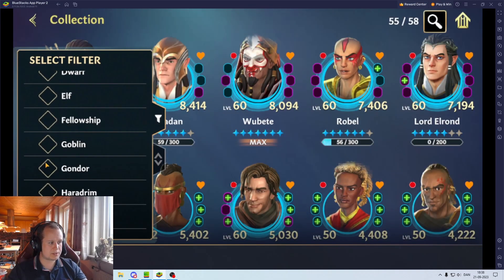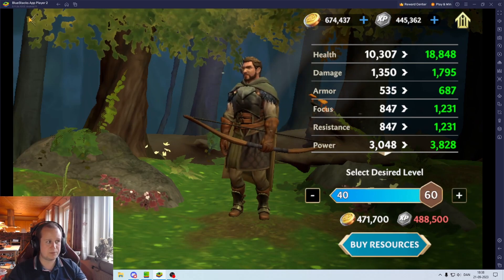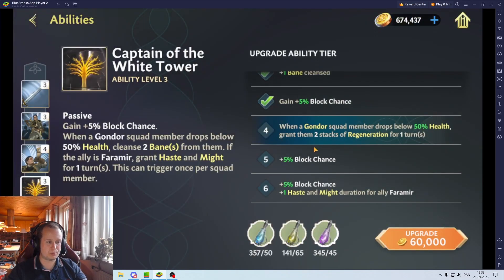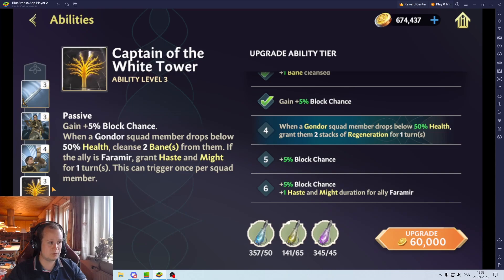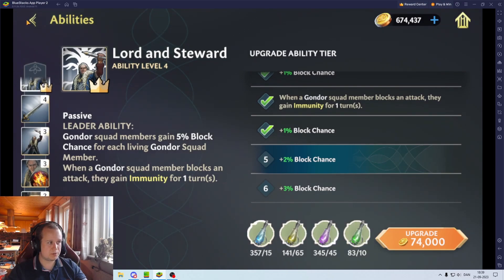Now, talking about my Gondor squad — as you can see, they haven't really been invested into since last raid, but it was really good — I did 5 million. For the upcoming raid, I want to make Faramir level 60 so I can start investing into him. Boromir and Denethor I'm kind of happy with where they are, though Boromir will also need level 60 for more block. Level 6 requires a lot of investment and that is a level 60 lock, so I'll push him higher and invest into this first just before the next raid.